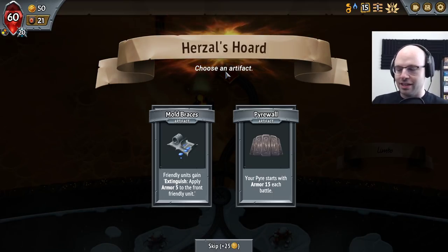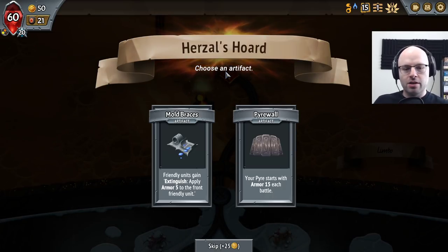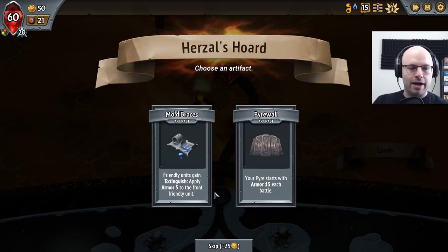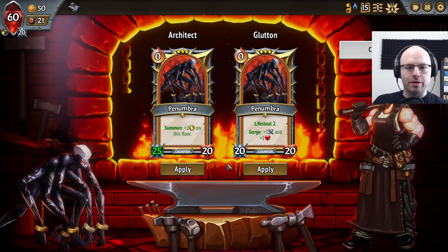This is very interesting. Friendly units gain Extinguish — apply armor 5 to the front friendly unit — or Pyre Wall, where your pyre starts with armor 15 each battle. I think this is good, and also great for hell rush and dailies where you want a high score and don't want your pyre to take much damage. For actually just winning, let's try the armor up at the front. I could be wrong.